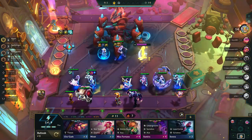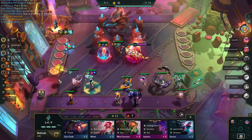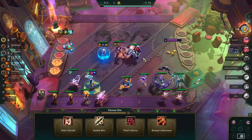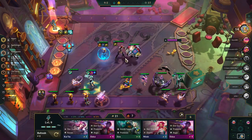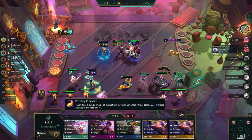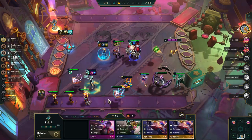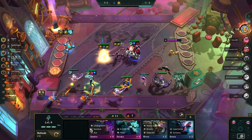With that victory we are quite aggressively into the top four. I decide to bring in Alistar to give a little extra healing with the Mascot trait — because yeah, this team needs more healing. For our final two items: Thieves Gloves on Alistar to give him more power, and then the Gadgeteen item — if it's tanky it goes on Lee Sin, if it's more of an attack item it goes to the backline.